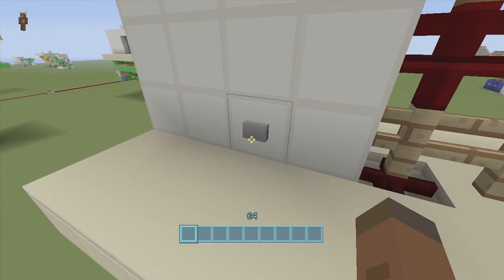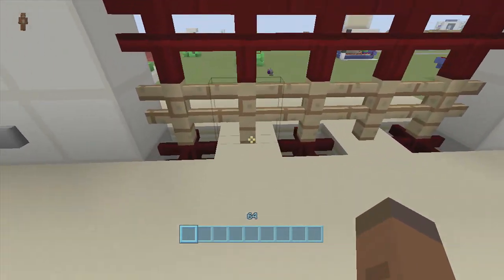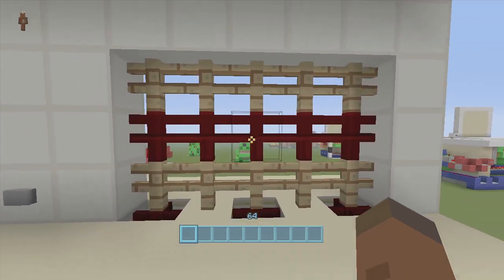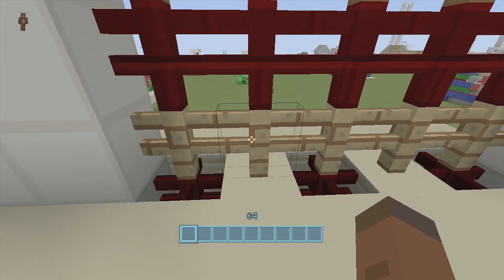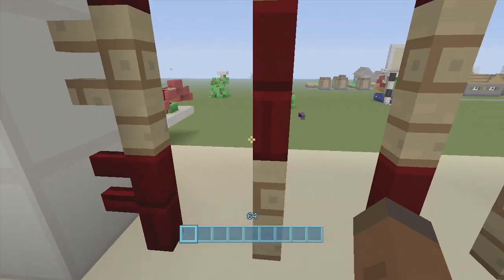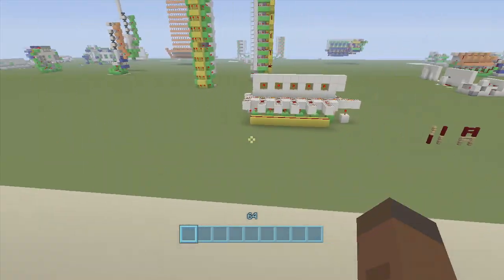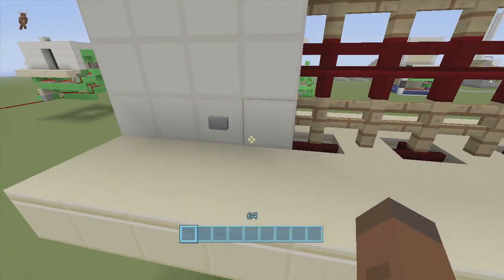If we click this button right here, our pistons will push up the middle fences, splitting them apart, because nether brick fences and wooden fences cannot link together. So if we get out of fly mode and click this button, we can walk right through — just click the button and walk right through, simple as that.